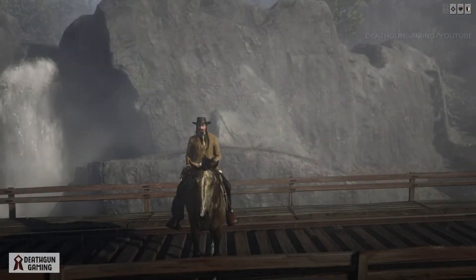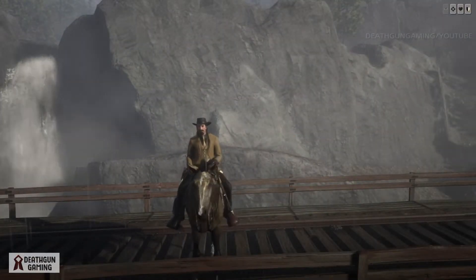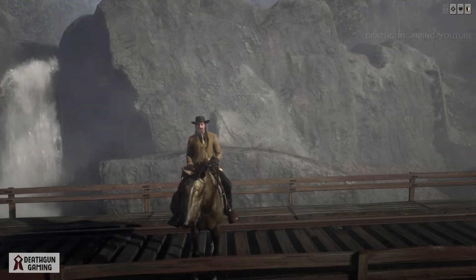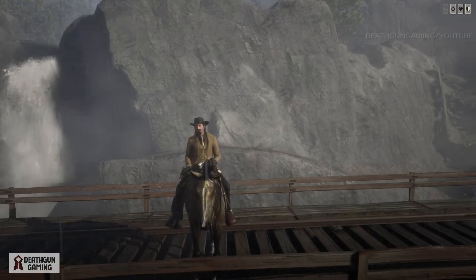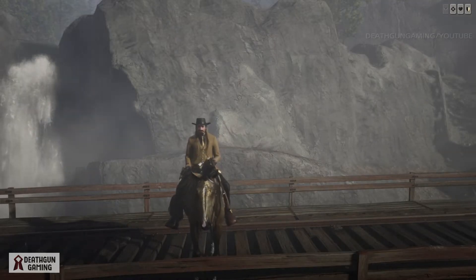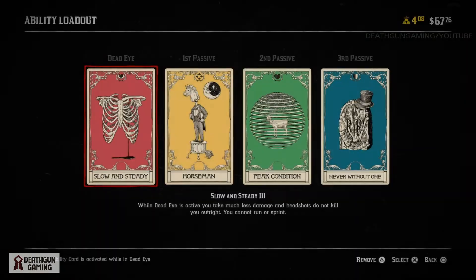What is going on outlaws and gunners — Death here. Today I have another build for you. I like to call it the Death Rider, aka the Headless Horseman build, because with this build anybody can pretty much forget you have a head — they're not going to be taking it off. So without further ado, let's get right on to it.